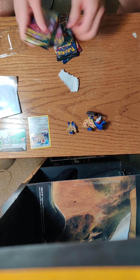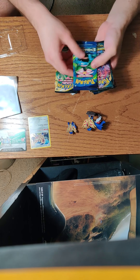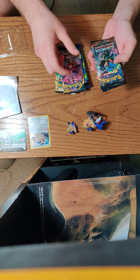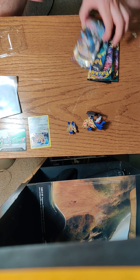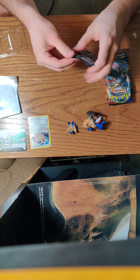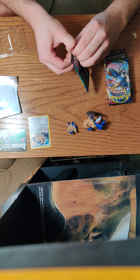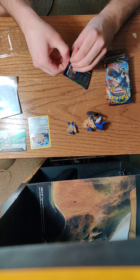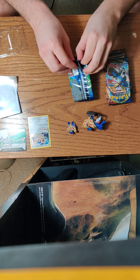Alright, we got six packs: Darkness of Ablaze, Team Up, Evolutions, another Darkness of Ablaze, Sun and Moon, and Sword and Shield Base. I think I'm going to go with Evolutions first, because I don't really think that pack is that interesting personally — I think there are only two cards in it I'd even consider liking, just like most people, and those are the two Charizards.